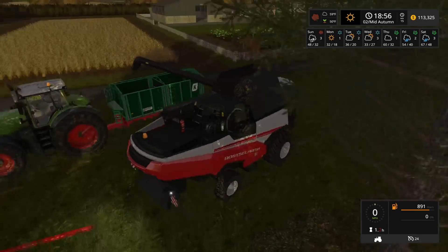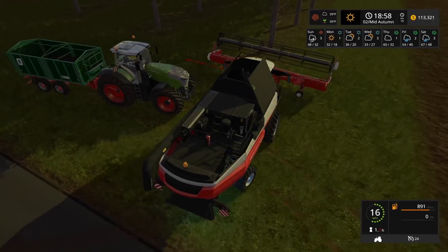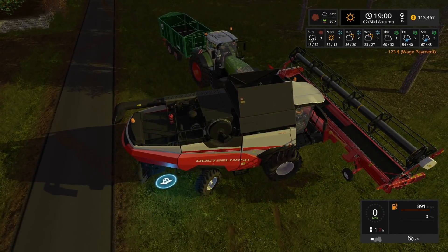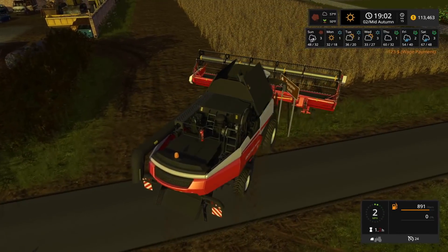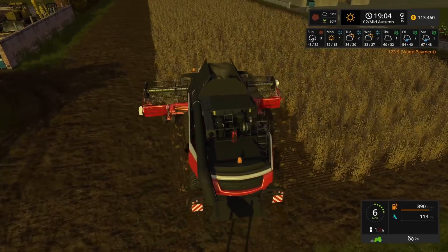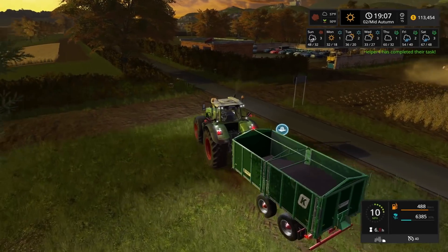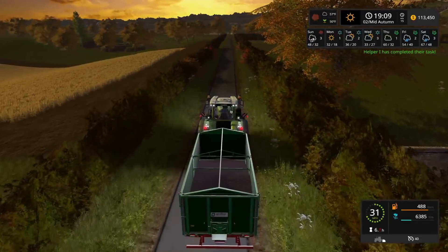So we're going to have the worker work on this field because it's not going to take the worker that long. While we go in — ooh, way too hard. Oh, I just scratched it. Okay, now we need to fold that. Let the worker do that, and we are going to go sell this. Actually, how much is that? $1,856. We're actually going to go stop by our silo and grab the rest real quick.